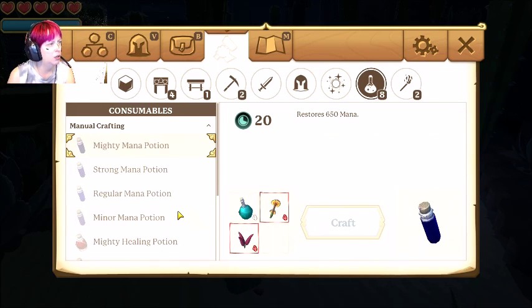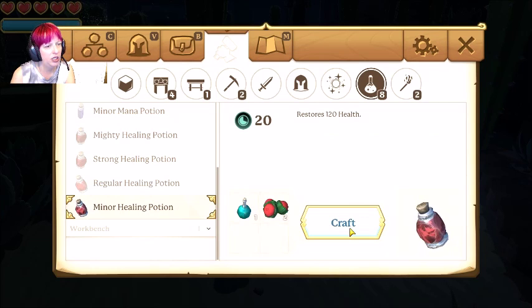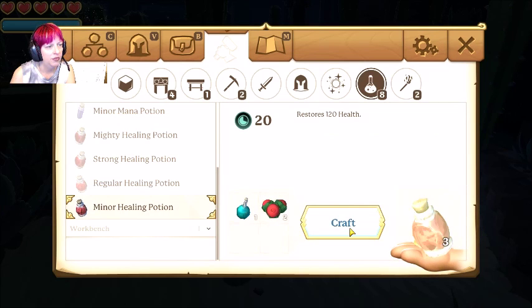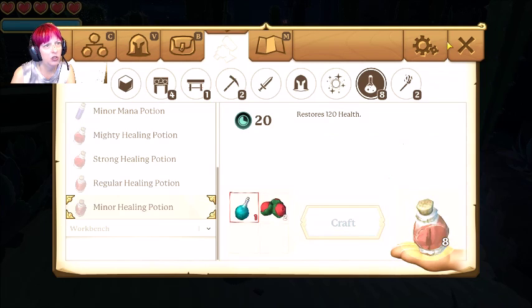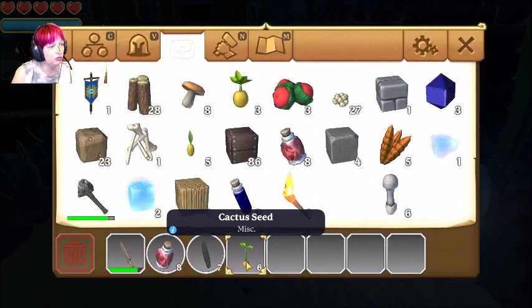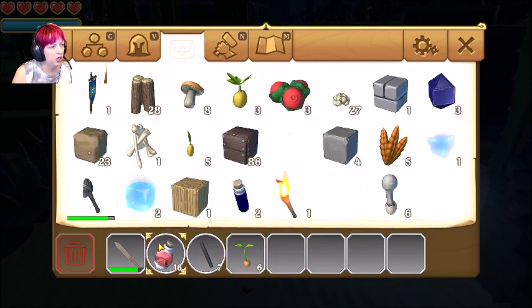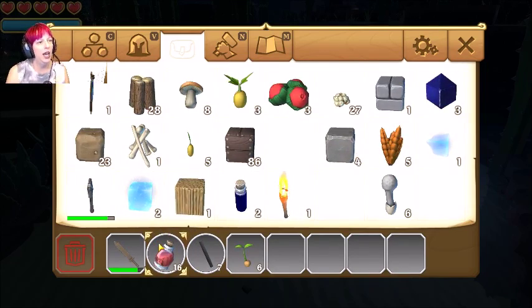Mighty mana potion — ah, here, Minor Healing! We'll just make a bunch of those. Grab them because you always gotta grab them — I always forget. Cactus seeds, I probably should just replant those. Now I have plenty.